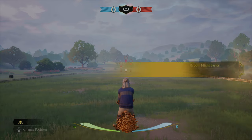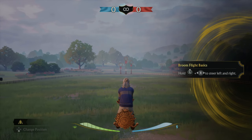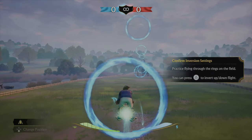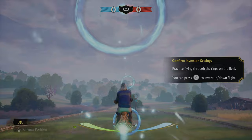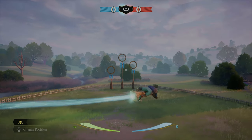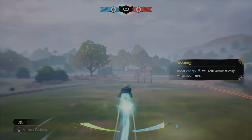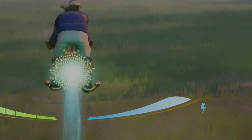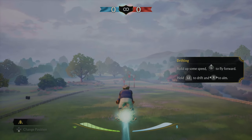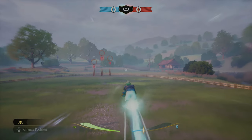We're starting in the Weasley's Garden. Looks like we've got some tutorial first. So learning the basics — we've got to fly through these rings. It's pretty straightforward: move forward, up and down. We can go backwards and evade with L1. We can boost, and there's a little boost meter down at the bottom. Build up speed, fly forward, and hold L2 to drift. Complete the flight challenge.